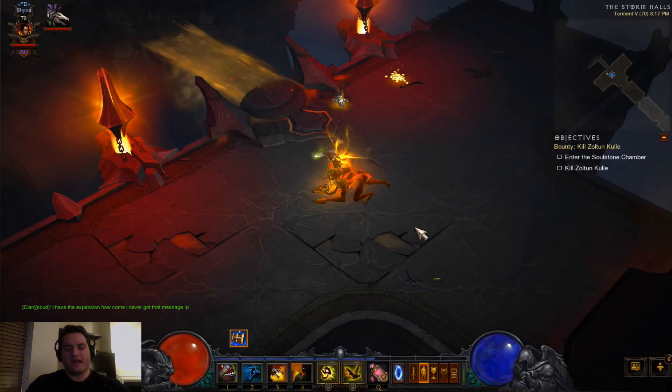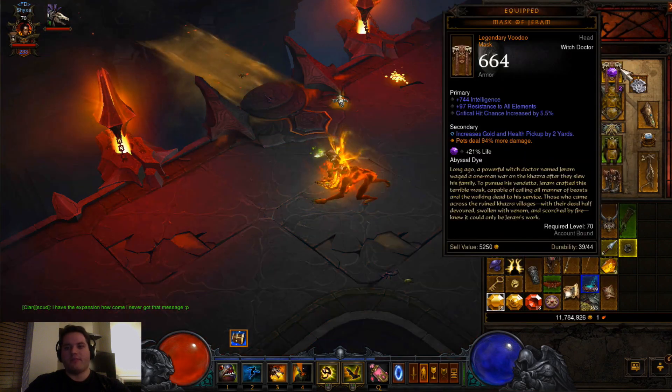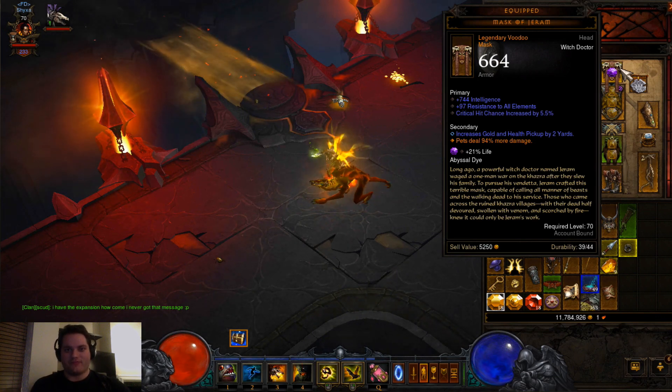Since I have changed out a few things on my character, as you may have noticed from the image there, I am now using the Mask of Jerem. My mask increases pet damage by 94%, so that's a big buff for me.